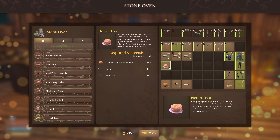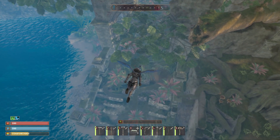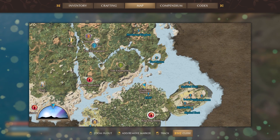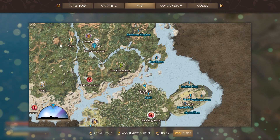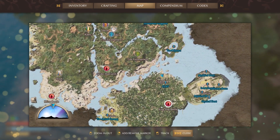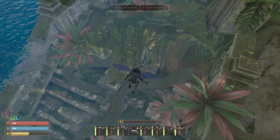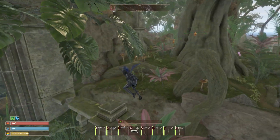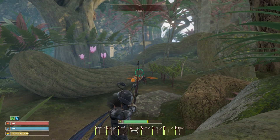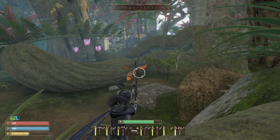You only need one treat to tame the hornet. Hornets can be found in a lot of different places — where you find clay is where the most abundant hornets are located. But just as a heads up, you can also find them where you harvest the metal in the top left-hand corner of the map. I'm just going to use the spot over here where we find all of the clay.